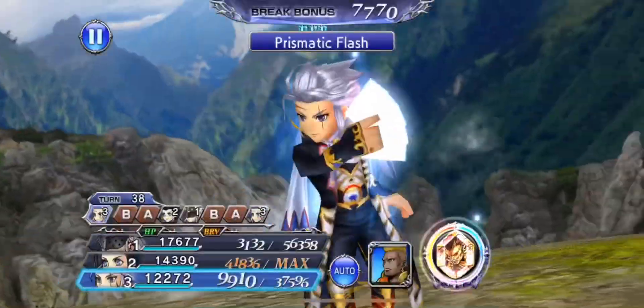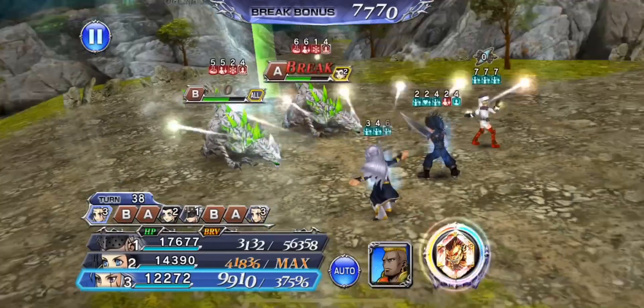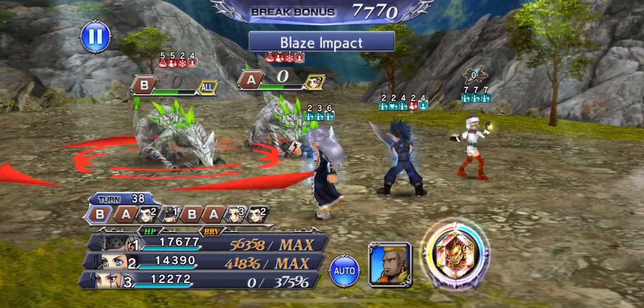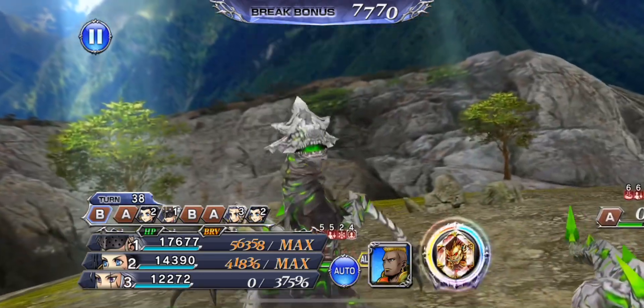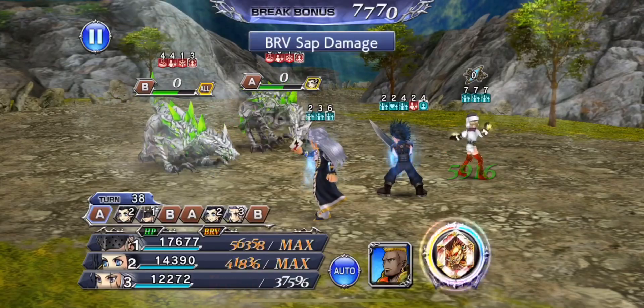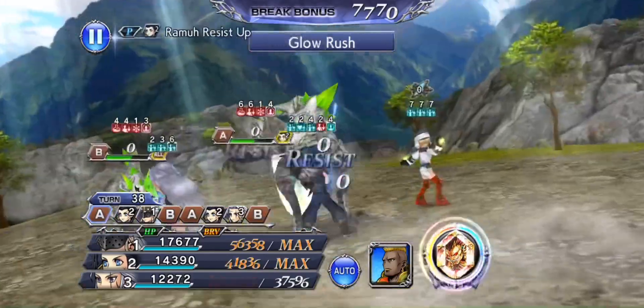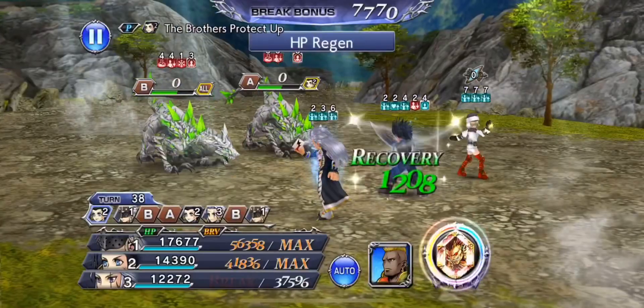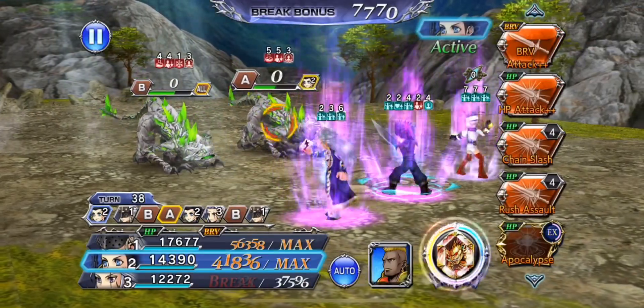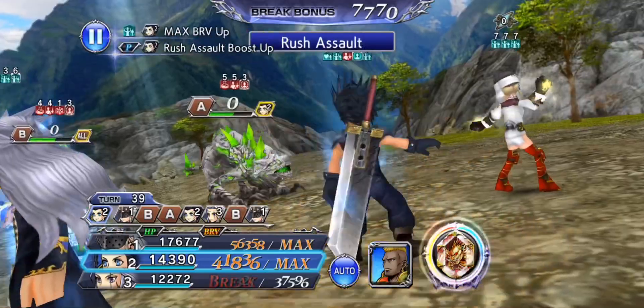These guys are frozen, so no worries here. Let's go ahead and Prismatic Flash. Her poison controls bosses extremely, extremely well, which is great. Let's just go ahead and Rush Assault here.